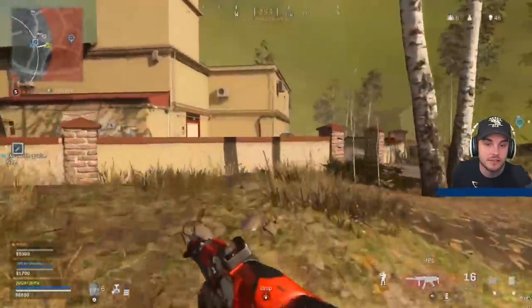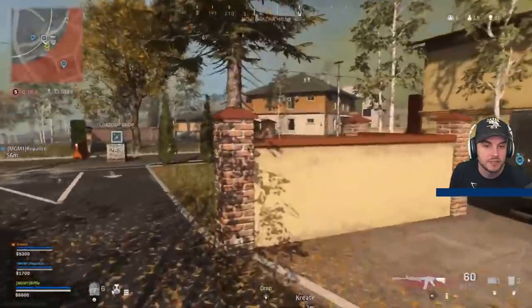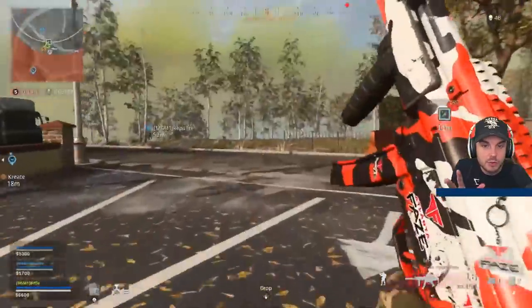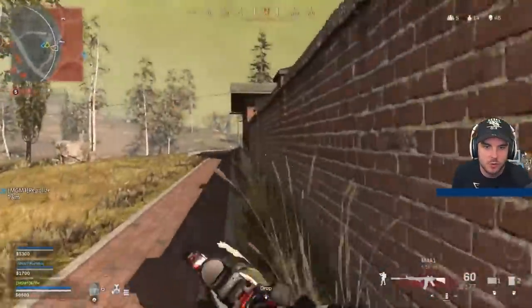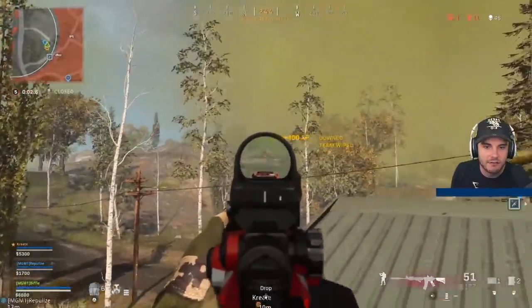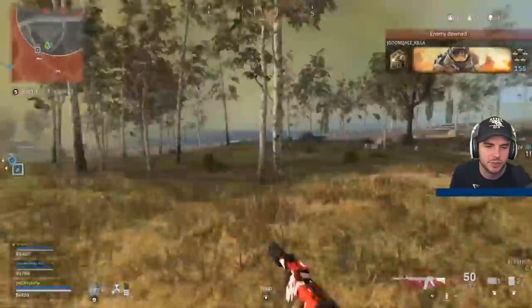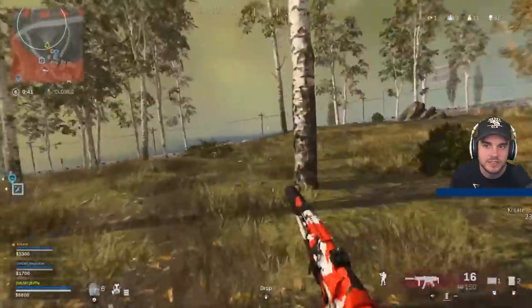It's the exact same every single gunfight — he's either jump shotting, he's either sliding, using the combination of his weapons, and using the map to minimize those angles. Once again he's just hugging the wall, slide cancelling, not running into the open. He's using the map around him, gets the high ground, and because he knows he's got a beam of a shot with the M4, he hops on there and takes the guy across the map.